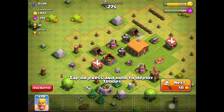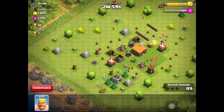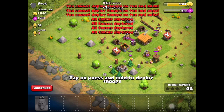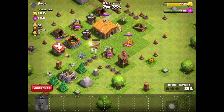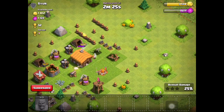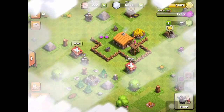We only need 400 gold so we should be okay. Targeting the cannon on one side then the other - oh, there's an archer tower I didn't see. This might be a fail. They're going for the Town Hall instead of gold storages. Yeah, that was a fail - didn't go well. But we only lost one trophy.